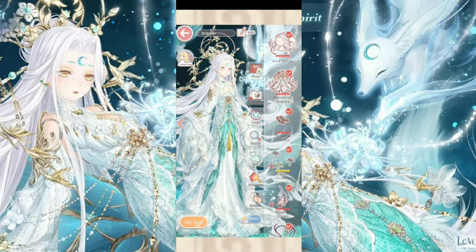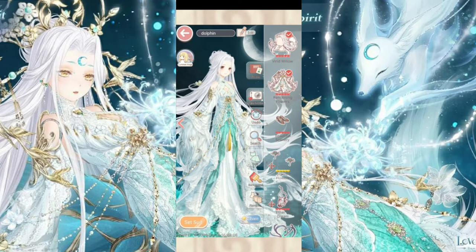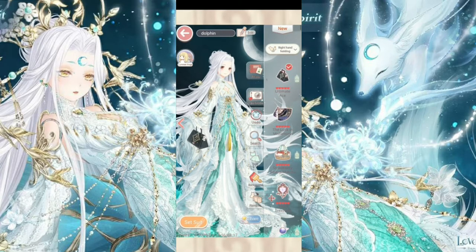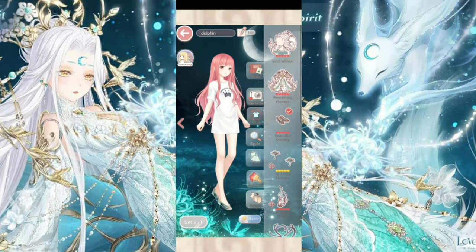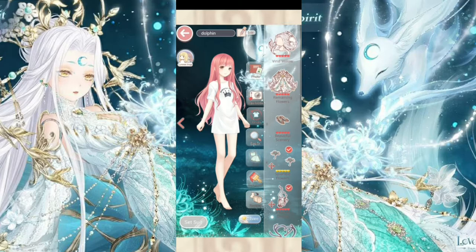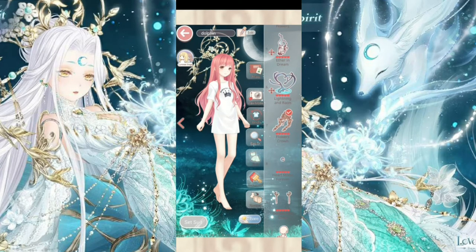As for versatility — her hair feels like it works best with other cloud-style suits. Her dress isn't very versatile because of the sleeves; if you put on a handheld item, it just clips through everything. Her shoes are fine. I've already used the spider lilies with starry cold-war-type stuff, and the fox and water item are some of my favorite background items in the event.